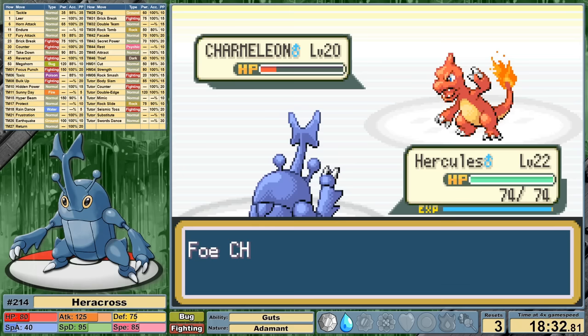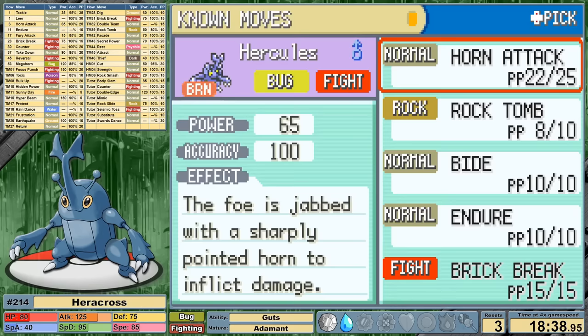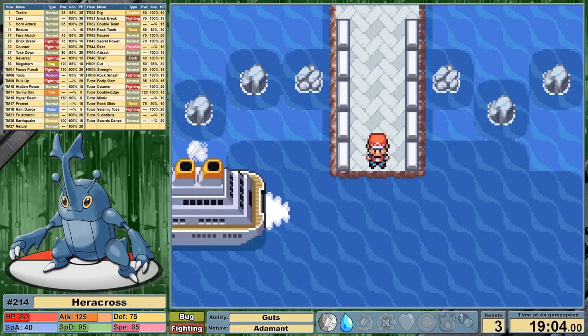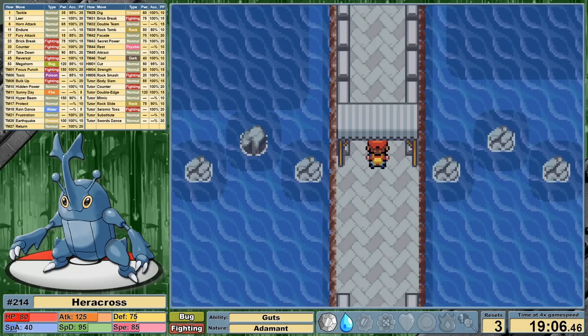Charmeleon responds with a STAB, Blaze-boosted Ember, also getting a Burn. A Burn, you say? This just got interesting. I clean up the Rival, leveling to 23 and learning Brick Break. Why am I excited about a Burn? Heracross's ability is Guts — and just like in my recent Machamp video, Guts is pretty awesome. It increases our damage by 50% while suffering a major status ailment. Burn is the best as it doesn't nuke our speed and consistency like Paralysis, and we don't take overworld damage like Poison.